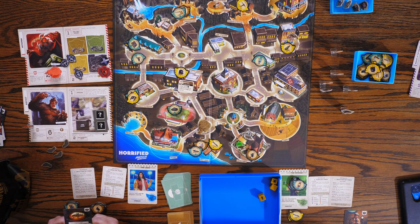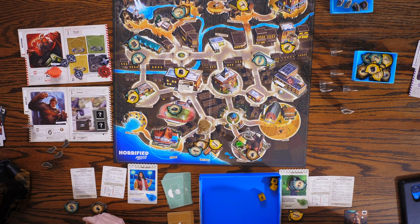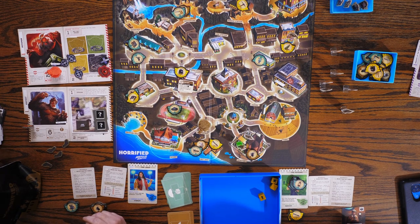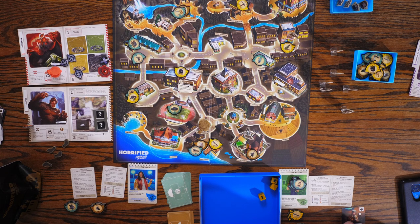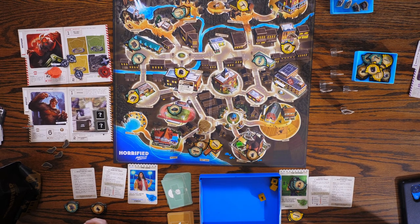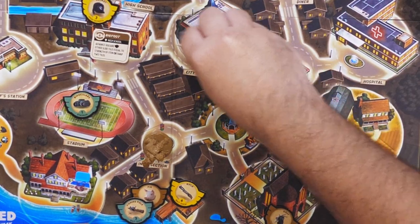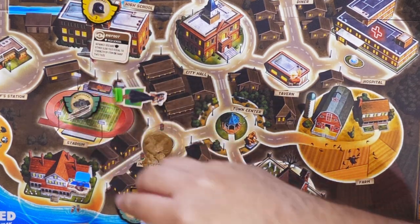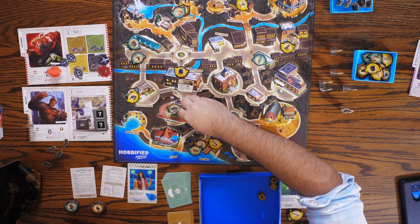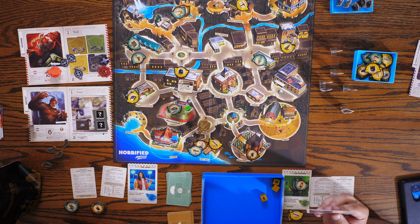He doesn't move this round. How did we get everything but Bigfoot? So it's my turn. He wants to go to the stadium — one, two, three, four. To the stadium — perk cards are important. I'll go one, two, three, four. He's safe at the stadium, which gives me a perk card. Supply Drop: each player draws and places one item from the item bag. Cabin and swim hole.